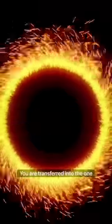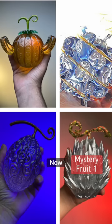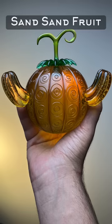A portal opened in your room. After you walked through it, you were transferred into the One Piece universe where you took the role of Blackbeard the Pirate. Now you have the chance to get two devil fruit powers, but you only have a limited selection of devil fruits to choose from. Pick your devil fruit combination now.